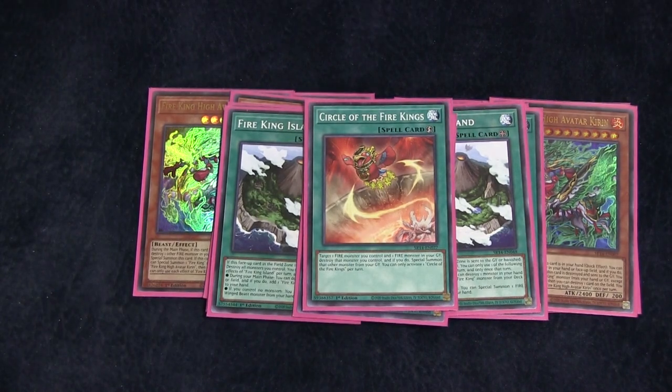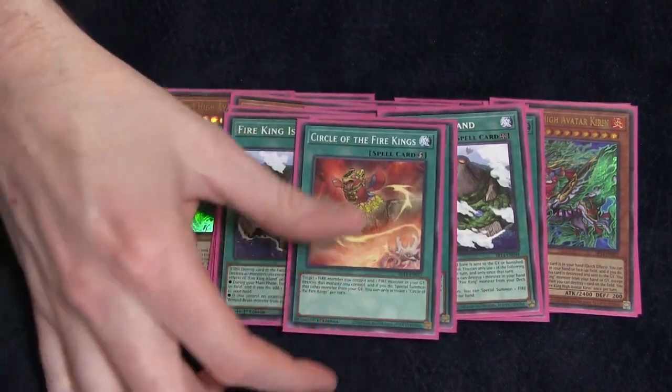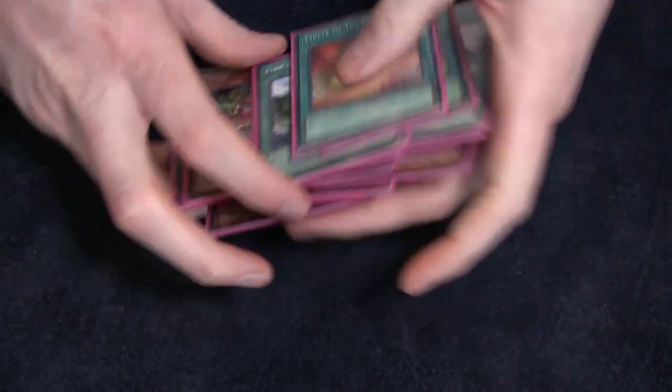One Circle of the Fire Kings. Monster Reborn as a quick play — it's absolutely crazy. This card is part of a combo that will just win you the game in damage. It's craziness. But that's the Fire King engine. It's fairly large in a Fire King deck — shock horror.